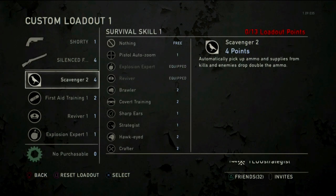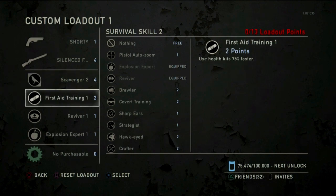Second perk is Scavenger 2. Using Scavenger 2 with the silenced frontier works fantastically — you pretty much never have to pick up your ammo. It picks it up automatically, and it's easy to keep it fed.